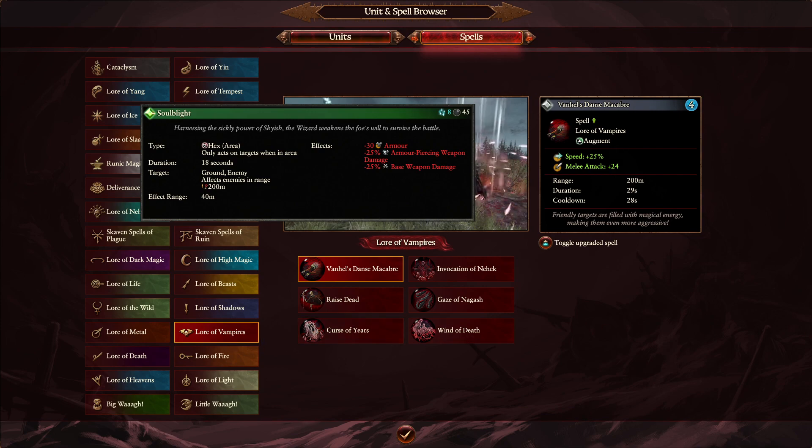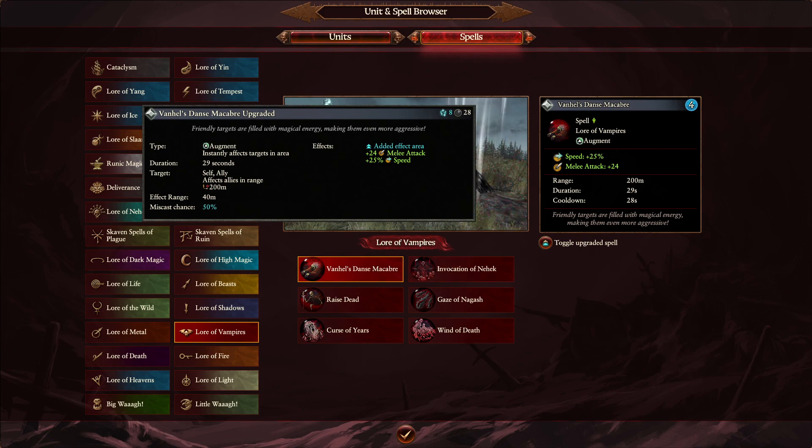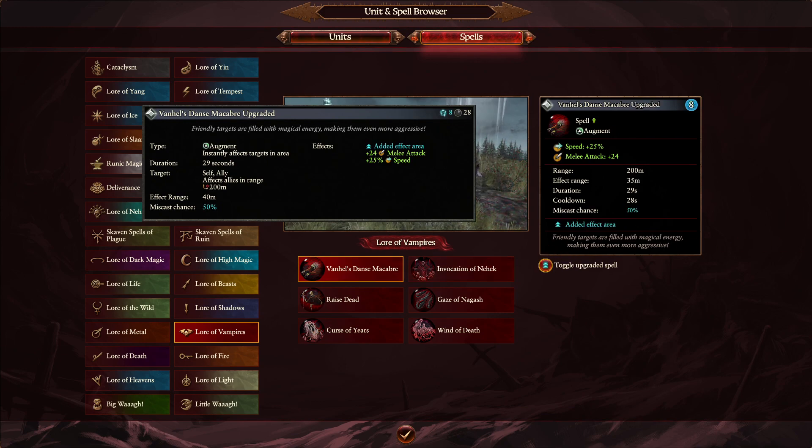Moving into the Lore of Vampires, starting with Danse Macabre — this is the overcast variant. We're going to see a decrease in effect range from 40 meters down to 35. That can actually be quite huge for the Vampire faction: they're quite slow and need debuffs for their slow units when they reach the front line. Vampires generally go quite wide with units like Zombies and Grave Guard. Having that slightly shorter radius, whether on land battles or domination points, all adds up and is significant — overcasting may not be the way to go.